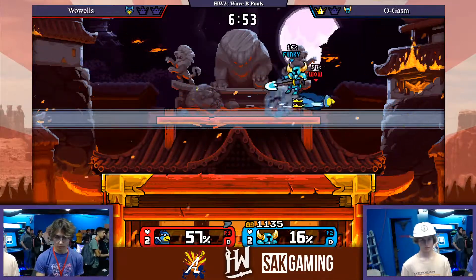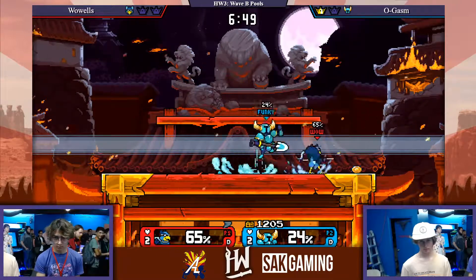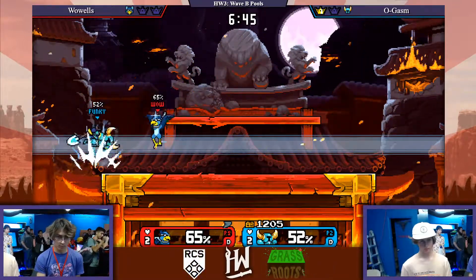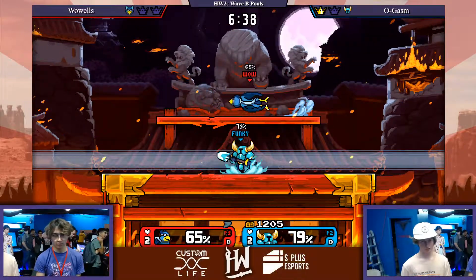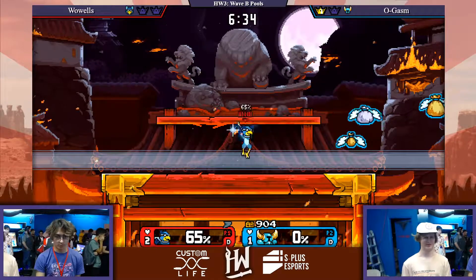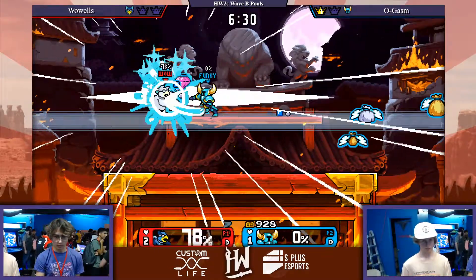Here we go. Raster throwing out his aerials, getting his dash attacks. Good placement of the slipstream too. Shovel Knight's been using that platform to wave land off of, and it's good that he has a speed advantage against him while he's moving around and throwing out lagging movement options. That could have been good for an up B — and there's the up B. He said forget about that up B, I've got a second up B for you, and it's gonna hit.